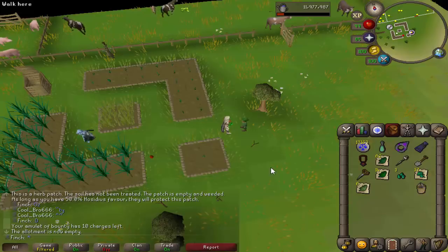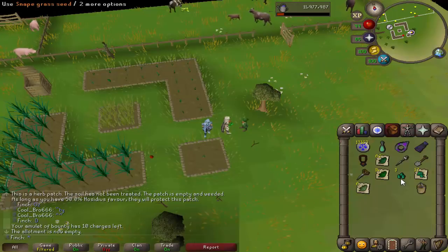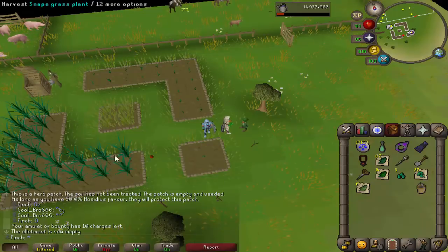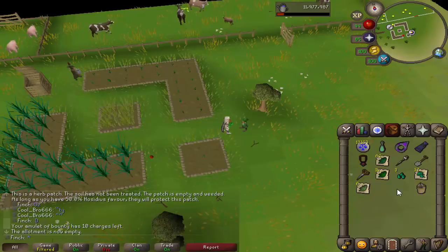For any Iron Man out there who are growing their Snape Grass, I highly recommend getting the Amulet of Bounty. It has a 1 in 10 chance of saving you seeds when you plant the Snape Grass — it doesn't just reduce it from 3 seeds down to 2, it actually reduces it to just 1 seed per patch, which is really nice. Saves you a lot of seeds in the long term. I also recommend using the Hosidius patch because it's the only allotment patch, as far as I'm aware, that is actually protected, so you'll never lose your Snape Grass plants to disease, which is pretty nice. Obviously getting a lot of these for Herblore, which is very handy.